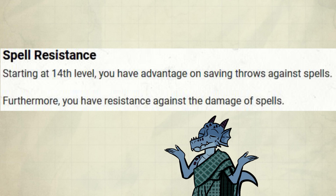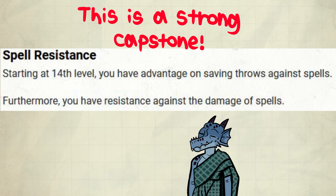While it's becoming more common that spells are replaced with spell-like abilities in newer stat blocks, scary enemies in Tier 4 basically always have spells — so this is a really good protection feature.